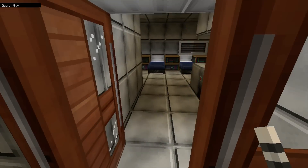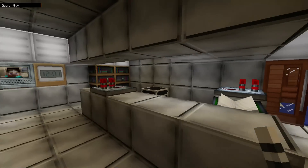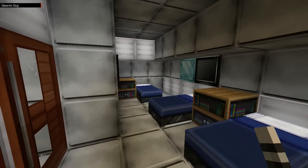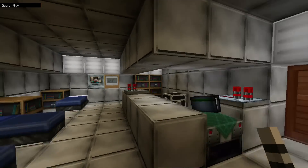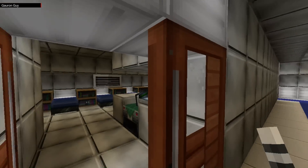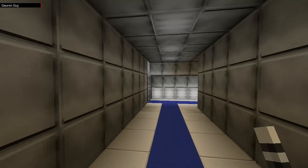Then we've got the medical bay. We've got the sign-in book here, the reception area, all the beds for the sick patients on the ship, and then the doctor's changing rooms. It's all very - well, it's very steel, we'll say that.